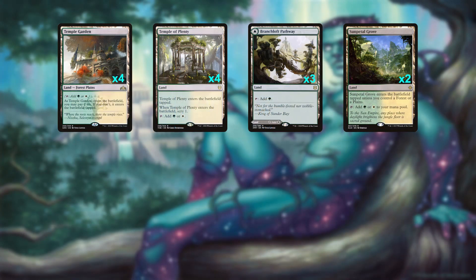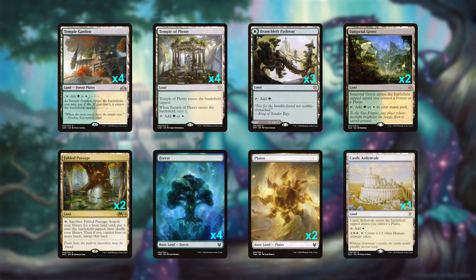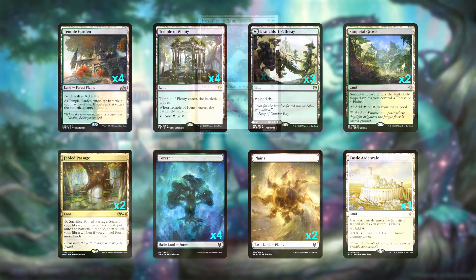Enchantress is very color-hungry, so we're playing 13 total duals in our 22 lands: 4 Temple Garden, 4 Temple of Plenty, 3 Branchloft Pathway, and 2 Sunpetal Grove to help us hit all those double green and double white spells. We're also playing two copies of Fabled Passage with four Forests and two Plains, because we want more green sources than white sources. Lastly, we're playing one Castle Ardenvale to make a blocker in a pinch, or potentially close out the game if things have stalled out for too long.